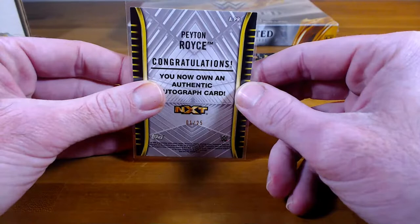Cards: Braun Strowman, Sheamus, Ricochet green, Eric Young — I'm not sure if those are numbered, we'll check — and our auto: nice, Dakota Kai, blue parallel, 14 out of 25 going to Steven. The Eric Young is numbered — 31 out of 50 — that will go to Jason. Ricochet going to Steven, Sheamus to Dean, and Strowman to Oliver.